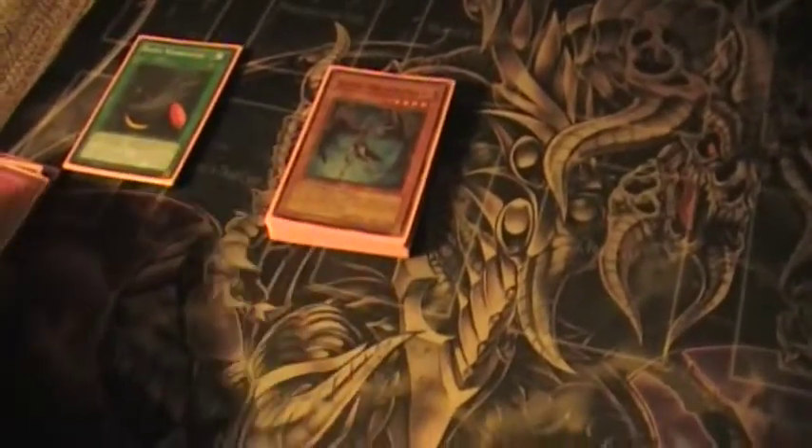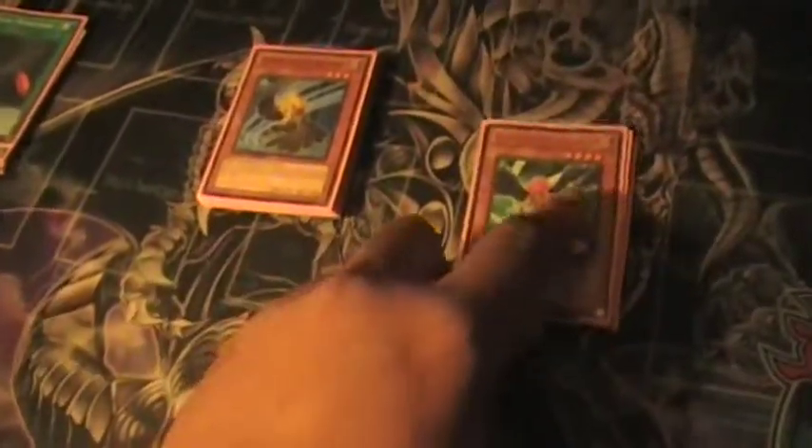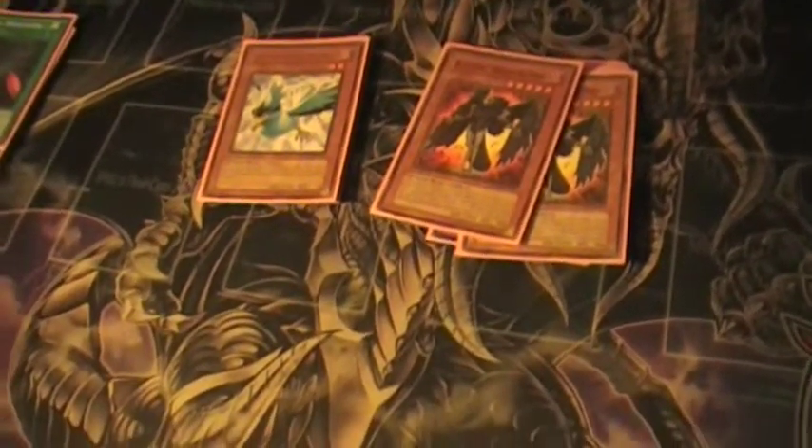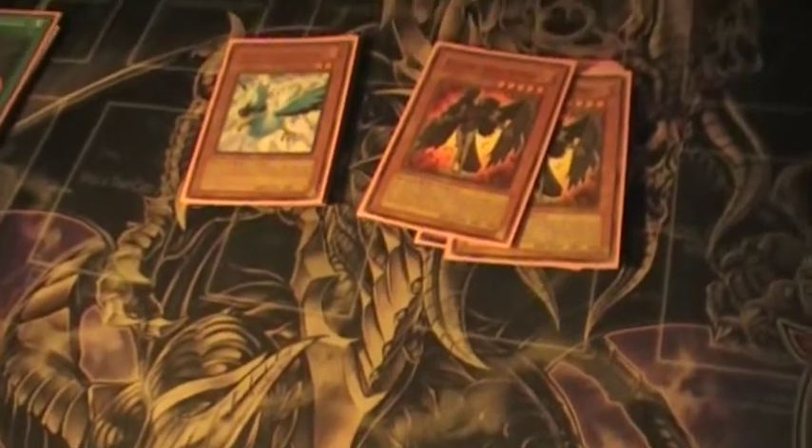There are 19 monsters, 15 traps, and 7 spells. You've got triple Shura, triple Bora — there's no excuse not to play them now since Whirlwind's at three. Back when Whirlwind was at one, I disagreed with triple Bora, but now it's fine. Three Kalut, two Sirocco — I've been on the fence with Sirocco for a bit, just because if you open with it in your starting hand you can't really do much with it besides lure it away.